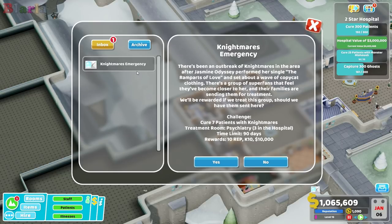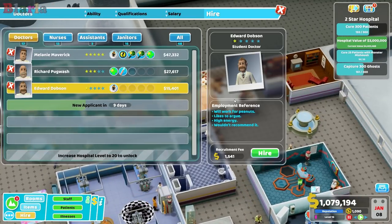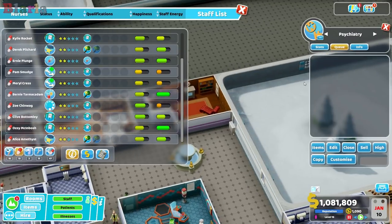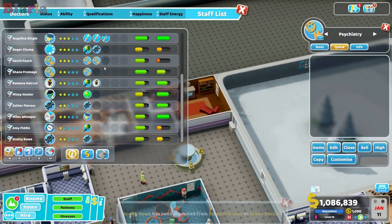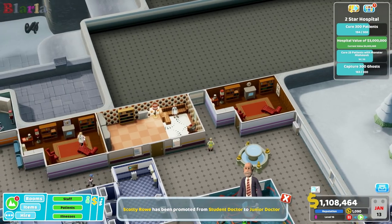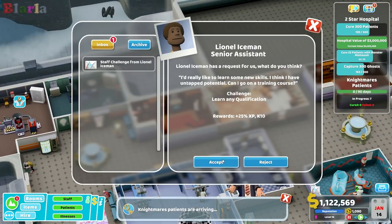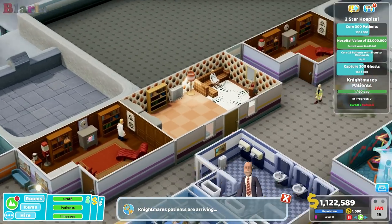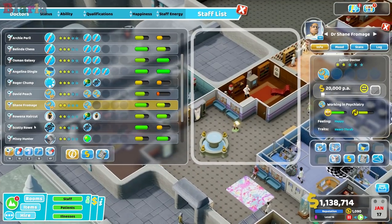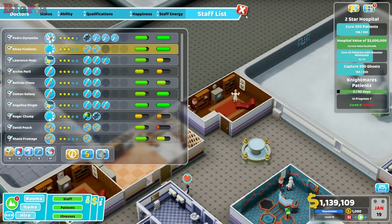We have a nightmare emergency! We never quite got this treatment room staffed - wait, actually I did find a third staff member. Let's accept this emergency and get them in. This one doesn't have a psychiatrist at the moment - there they are, the other one must be on break. We'll take you off break and pop you in here as we have an emergency coming in.